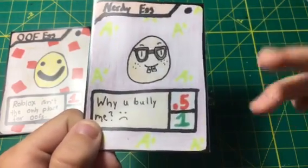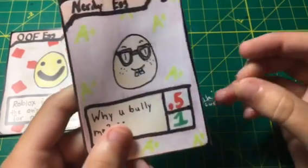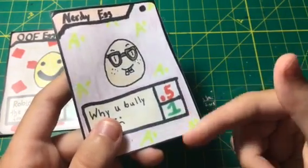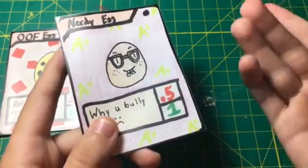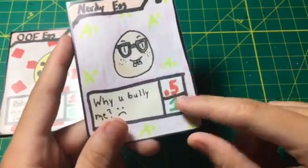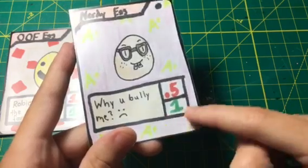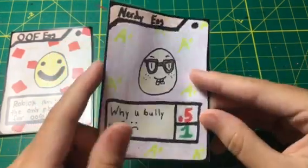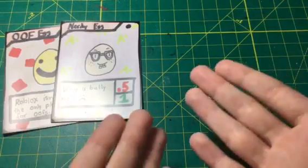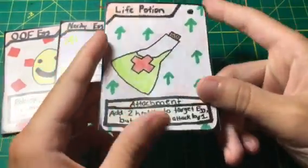The reason I did 0.5 is because there are some cards that have zero health. It doesn't make sense for there to be zero health and one attack if the max attack is going to be one, because then zero and one health would be the same thing. So I added 0.5 so it could kill eggs with zero health but wouldn't be able to kill eggs with one health.